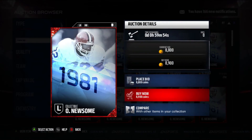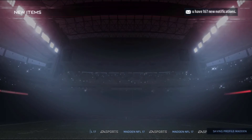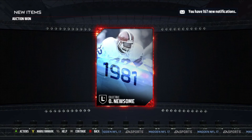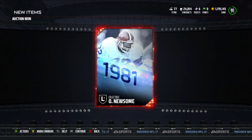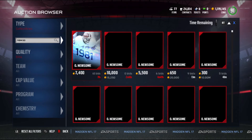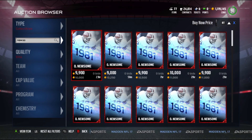Right there I got one for 8,900 — I'll take that. Sometimes you can get Newsome collectibles for like 6k, which is really good. I was sniping them for 6k and cheaper yesterday. I don't really know about any other legends besides the four I told you about — Youngblood or Haley I might try just to see how they work.